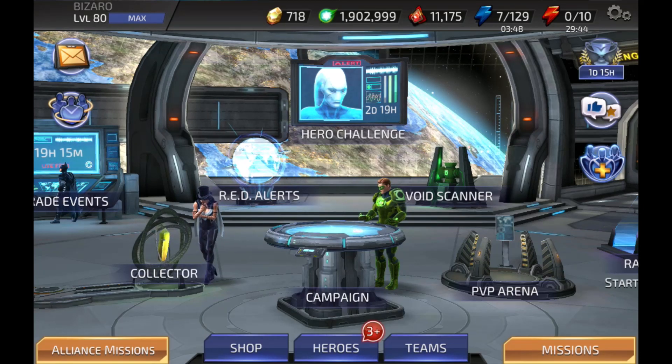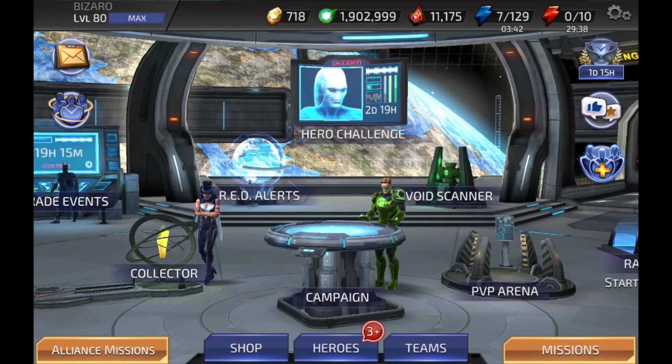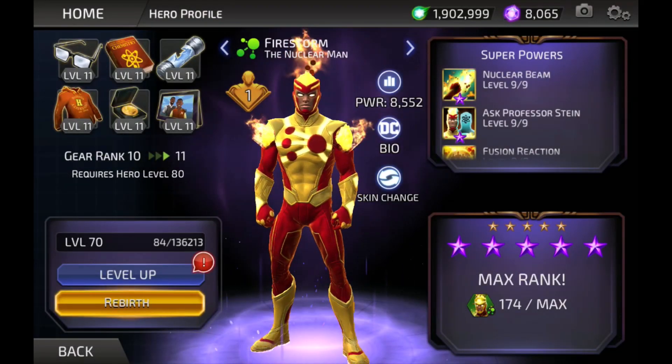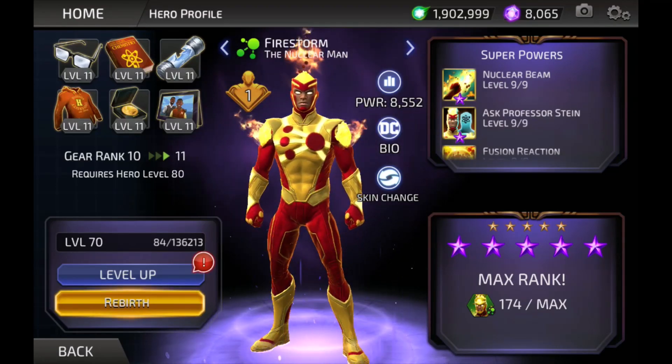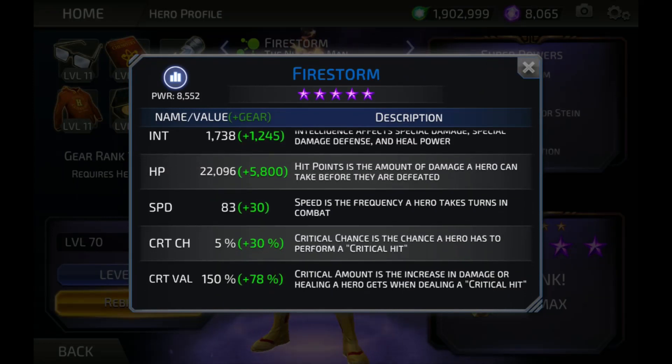Speed is a really important stat to know for all characters in the game. If we go into our character's stats and scroll down to where it says speed, you can see that Firestorm's speed is 83 plus 30 with a boost from gear, for a total speed of 113. Speed is the frequency a hero takes turns in the game — the higher the speed, the more often they take turns.